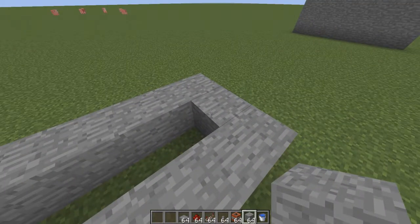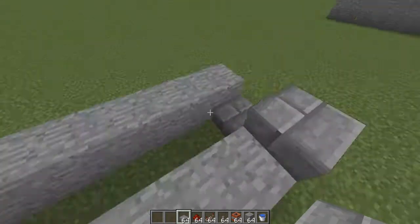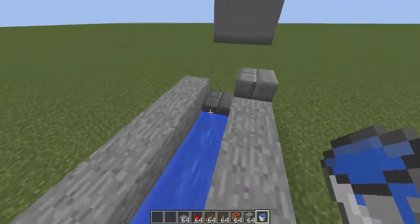So it looks like this. Place a slab here and a slab here, and now place a bucket of water here and the water should travel to the end.